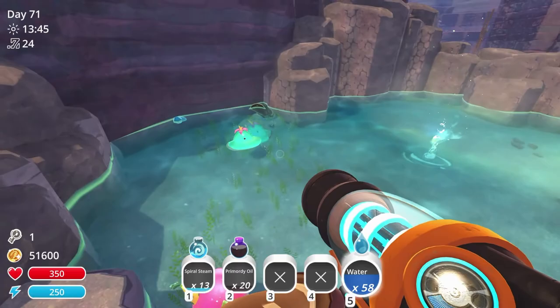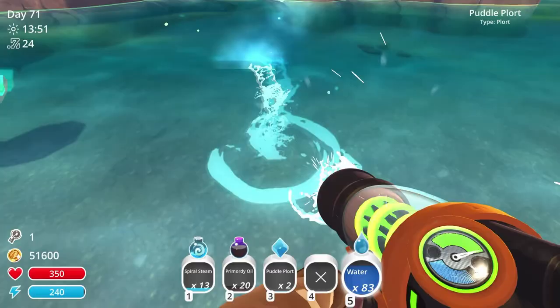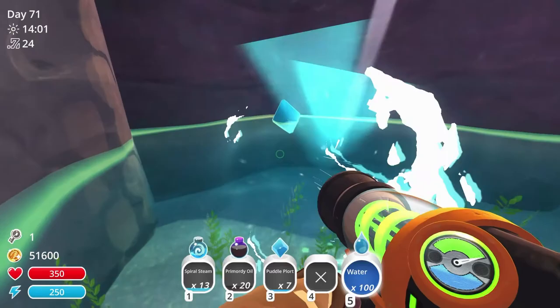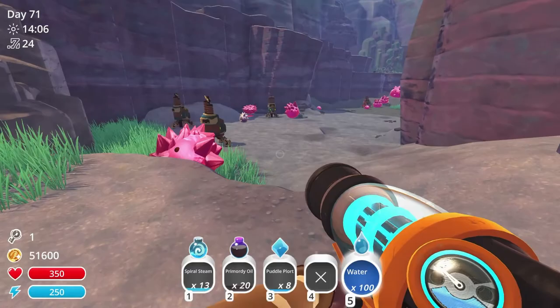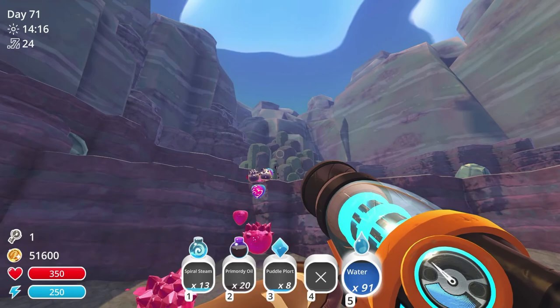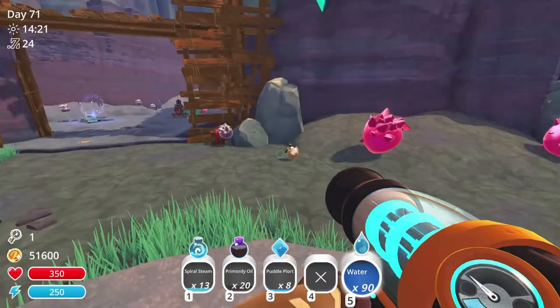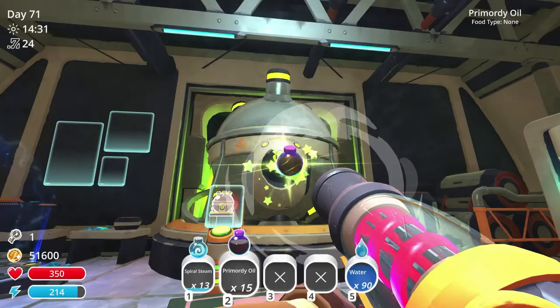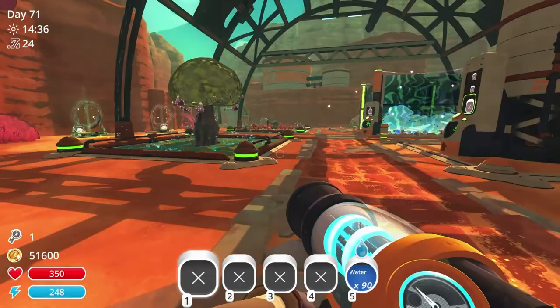The problem is with only being able to put in a limited number of puddle slimes in one area — like whatever it is, four slimes or something — while still having them being happy and all that, that means it's going to be a little bit harder to get all of the ones. There's somebody up there — I can hear the whirring of the machines. That punk is out of my way. So let's get this done: 20 primordial oil, 13 spiral steam.